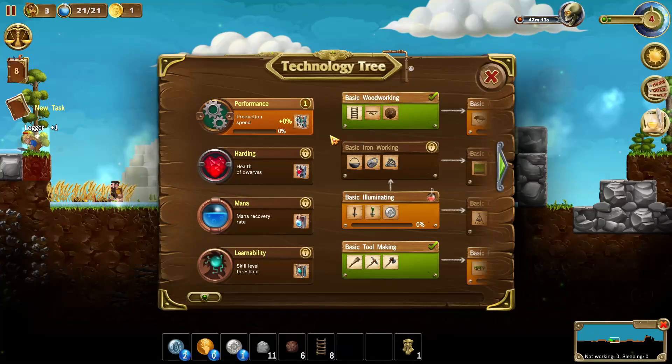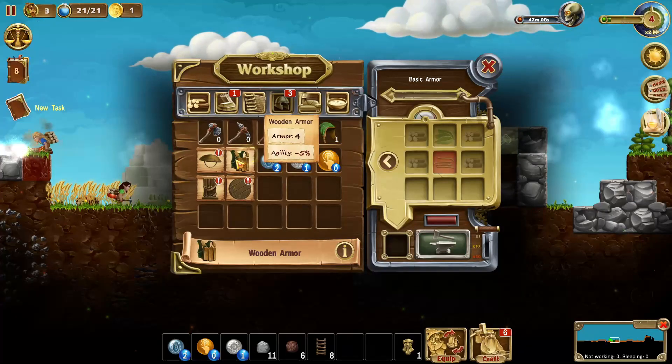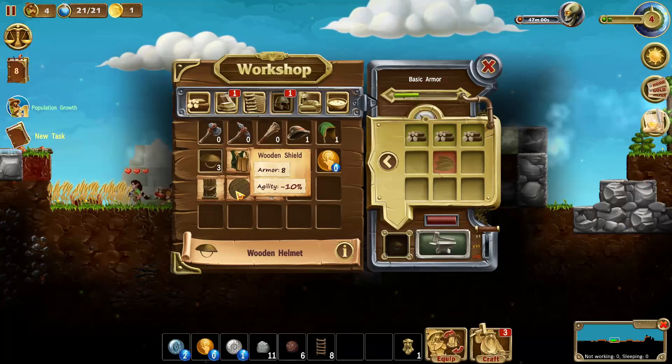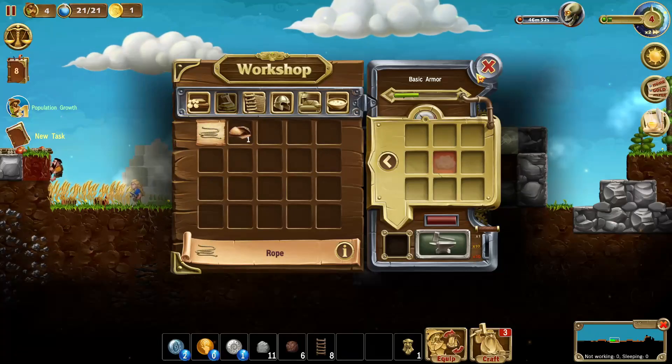I don't know what this stuff is — health of the dwarves, mana, skill level threshold, production speed — I have no idea what that stuff is. That unlocked some new stuff for us which is quite nice. Oh yeah, there are shields too now — there's a lot of stuff in this game now, a lot of stuff I'm not really used to either.